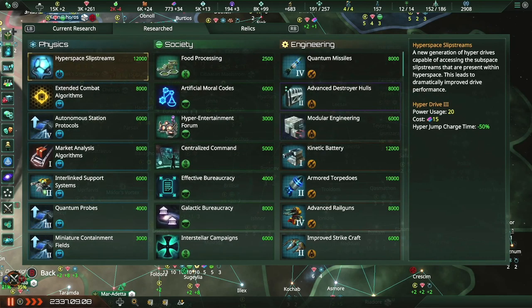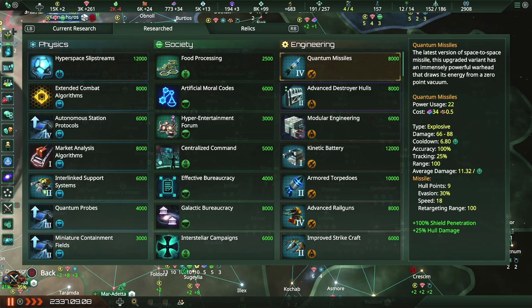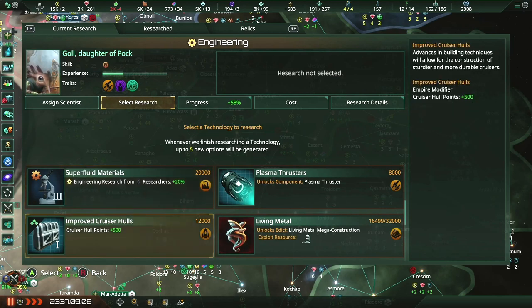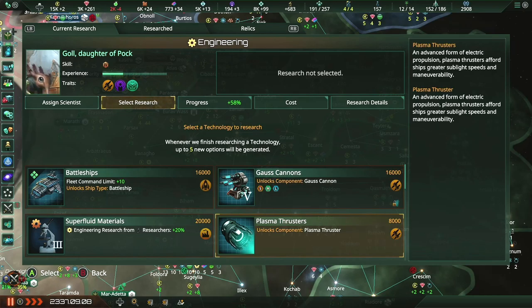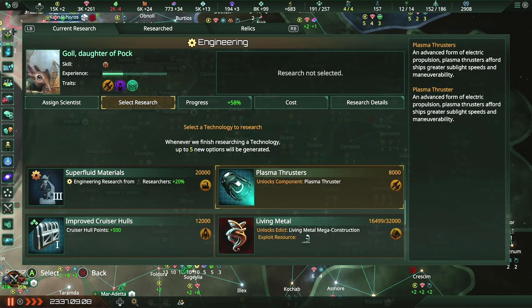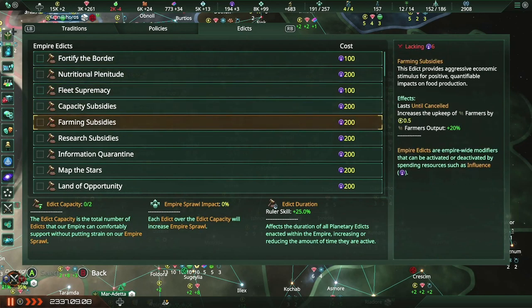We finished research on the quantum missiles — 'the latest version of space-to-space missile, this upgraded variant has an immensely powerful warhead that draws its energy from a zero-point vacuum.' Jesus. Now let's get ourselves set on campaigns running again.